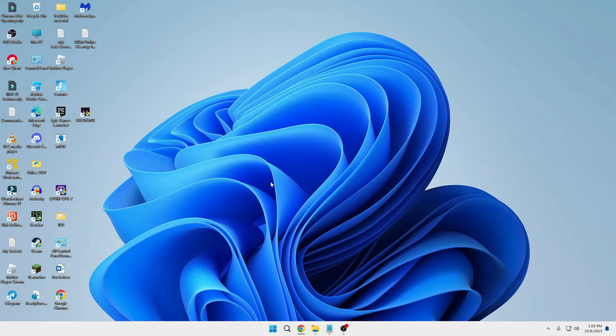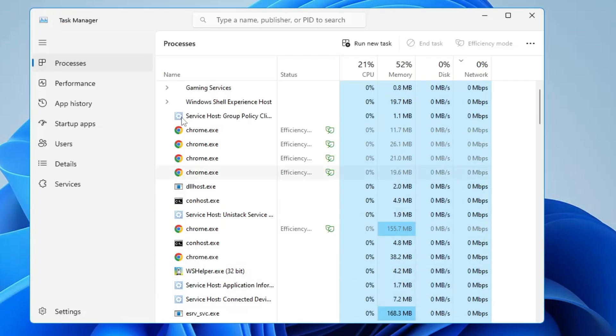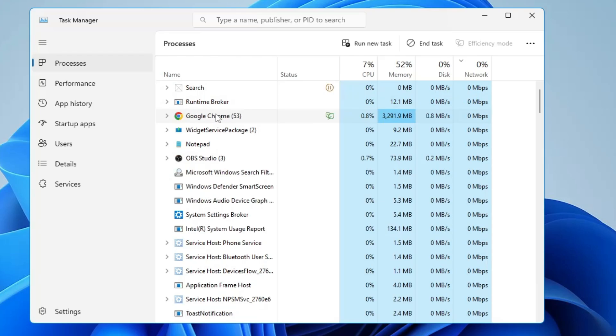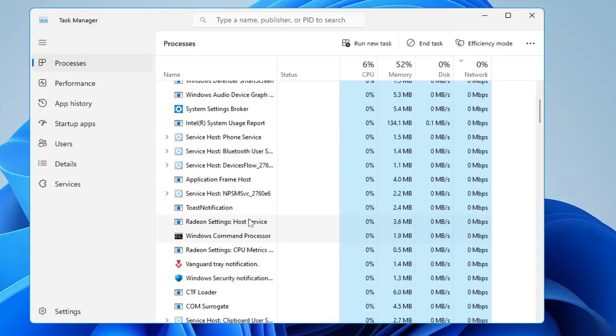The very first thing I would recommend for an instant fix: close your Valorant game, then right-click on the Windows icon and click on Task Manager. Here you have to look for anything related to Valorant or Riot Games. If you find anything related to them, right-click on it and choose End Task. Many times a file related to Riot or Valorant is running in the background, which prevents your game from loading up.